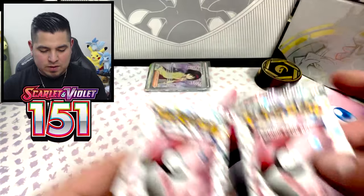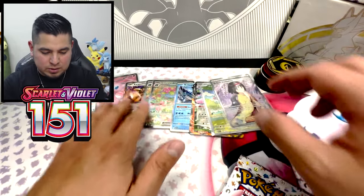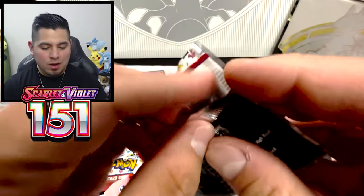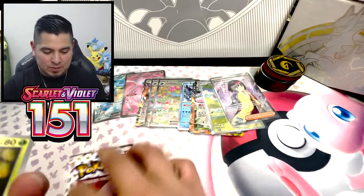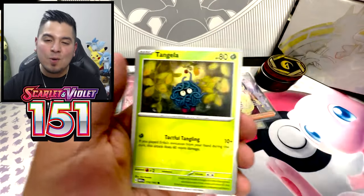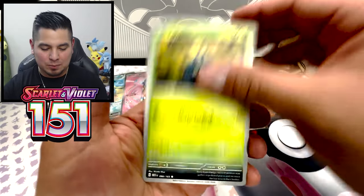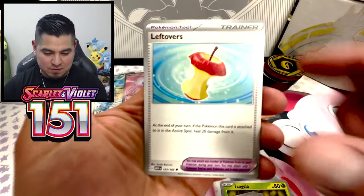Final two packs — and the hits which blessed this opening. Let's see if we can pull finally the Alakazam or the Erika's Invitation. Come on now. We take that Blastoise for sure. Appreciate you guys sticking around. Hope you enjoyed this content — 151. This might be my final opening. Doubtful — that is straight up clickbait. I'll open it again because this set is fun AF for sure.